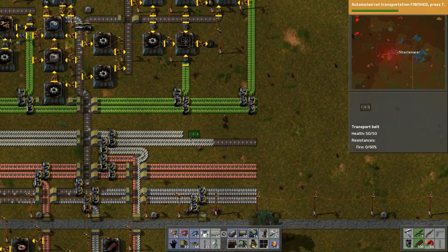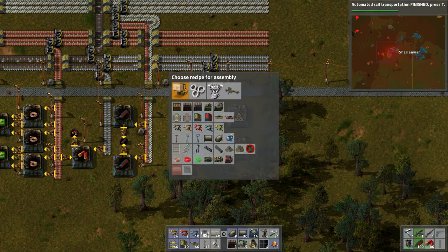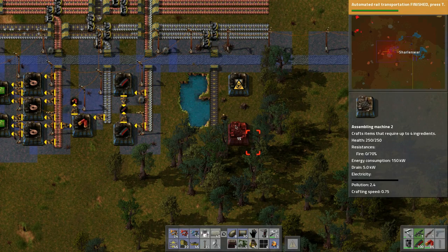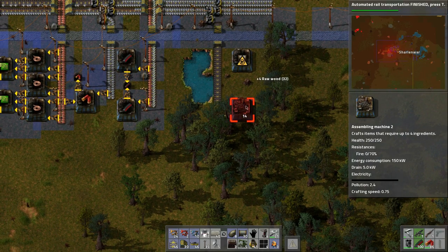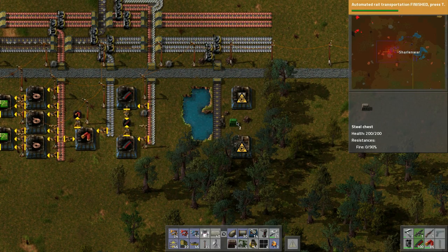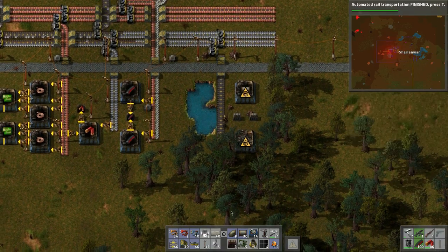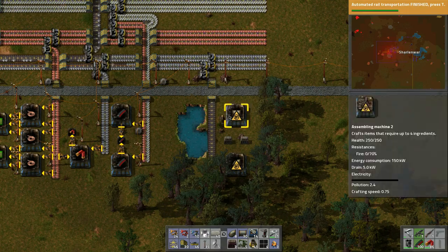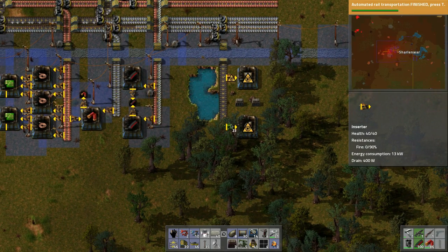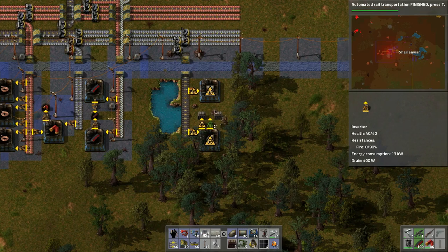Steel here. What this does is it builds the storage system as well — if I ever need components I can just pull from this. Now we need to make pipes, and we're going to put this one a little bit further apart — about so. Let's chop this down. It's about three apart because we need to build some steel chests here. Basically what's going to happen is we're going to use the chest to transfer everything through, since this will need iron plates as well. Put the finished product there and there.